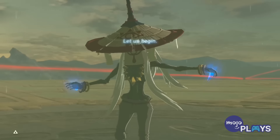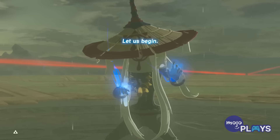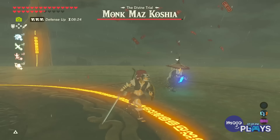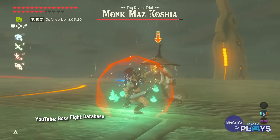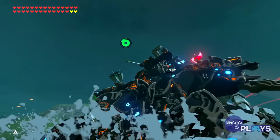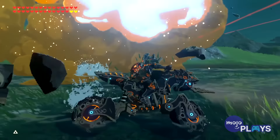You then had to complete a final trial, which ended in a fight against the surprisingly formidable Monk Maz Koshia, one of the toughest fights in the series, with four varied phases. Your reward was a motorcycle, which was actually a ton of fun to take across Hyrule.